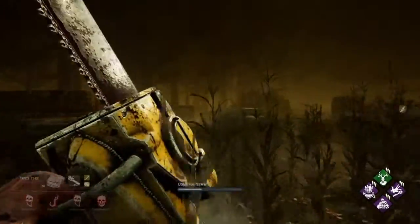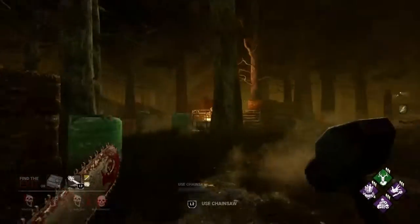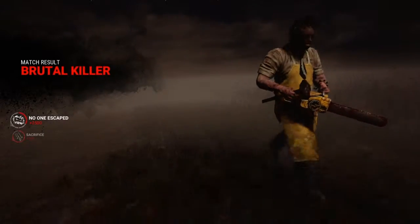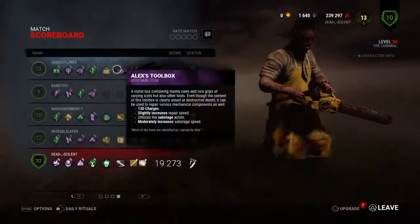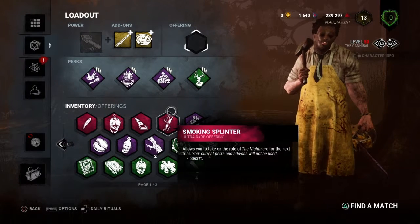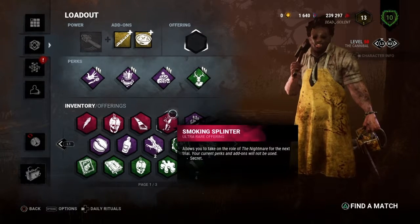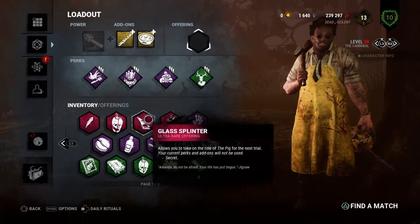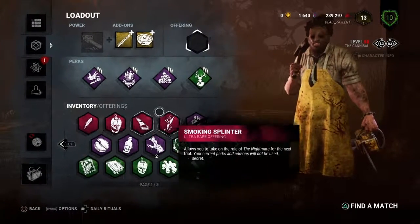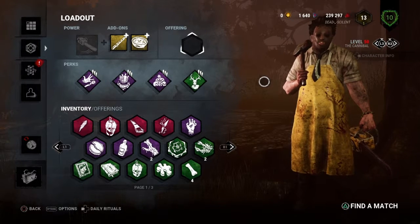Let's go, we got a 4k! We didn't really use the chainsaw that much but that was because they had add-on items so I was just trying to smack them down. We freaking got the 4k and we probably got a lot of blood points off that. Somebody had a med kit, a flashlight, and a purple toolbox — dang. Next video I'm probably going to be playing killer again as a separate video. But that's gonna be it for today's video — leave a like if you enjoyed, subscribe if you're new, and see you on the next one.